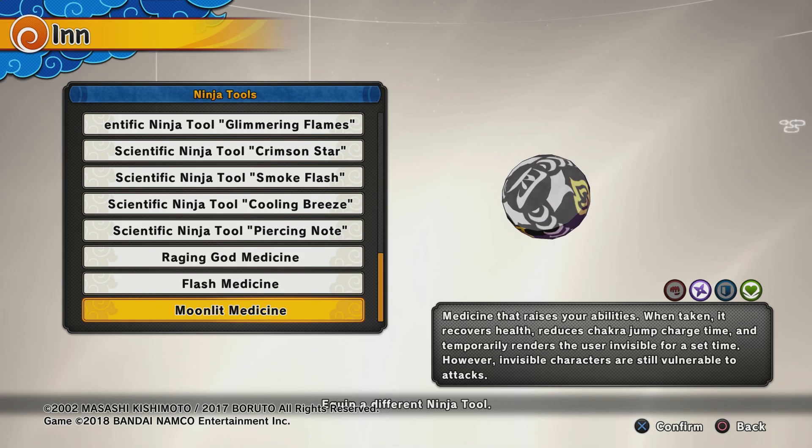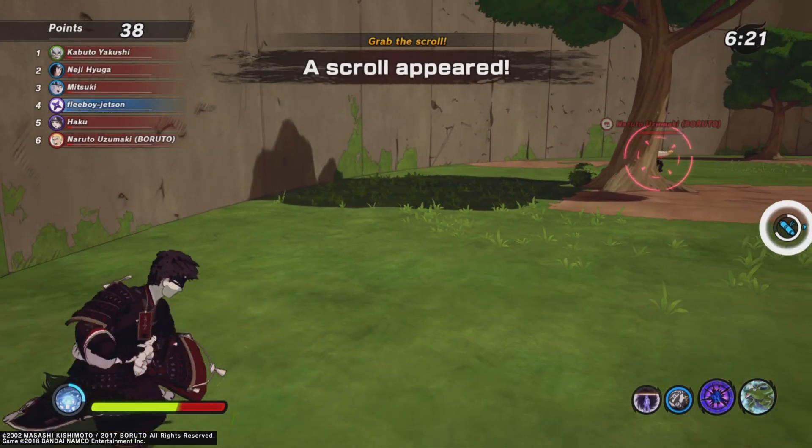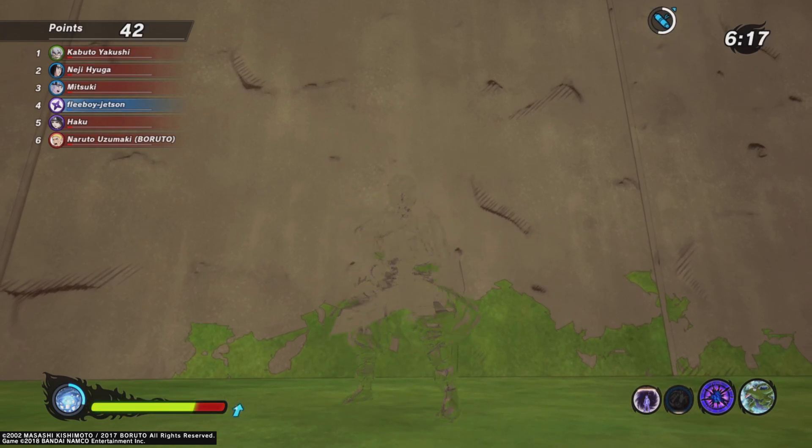Here are the abilities for the Moonlight Medicine. It's a medicine that raises your abilities when taken — it recovers health, reduces the chakra jump charge time, and temporarily renders the user invisible for a set time. However, invisible characters are still vulnerable to attacks. It works pretty much like Shiki Shoto — they can't lock on to you.